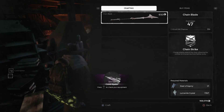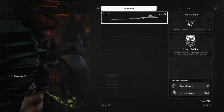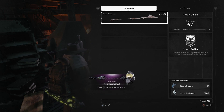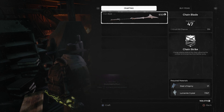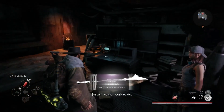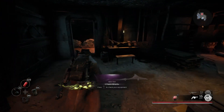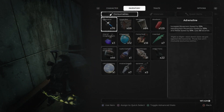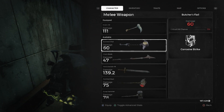Butcher's Flail, and then Chain Blade, which I think if you're going to use a melee weapon that isn't a ranged melee weapon, Chain Blade's probably one of the better ones, because the attack extends the range of it, so you actually have pretty good sweeps. But I'm good with Riven.